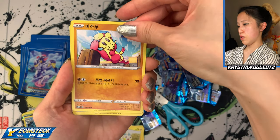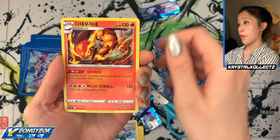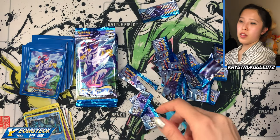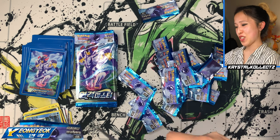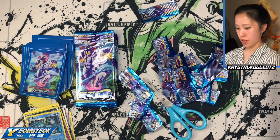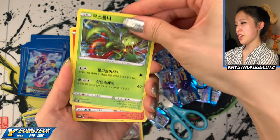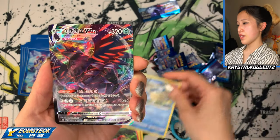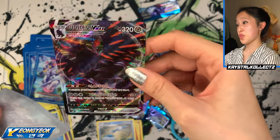We have Rapidash, Pachirisu — still not tired of this — Monferno, Mustard in Rapid Strike style, and Centiskorch. I love the artwork of 'Date,' the Korean name for Centiskorch. I'm forgetting the English name slowly! That happens when you have one name in your head and another one leaves. We have Carnivine and... our second VMAX! We have Amaura — or Corvinite — VMAX! I love this one a lot — the detailing is incredible. Hit the like button for Corvinite VMAX! We still have some packs left — no secret rare yet.